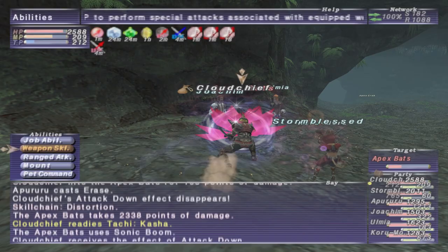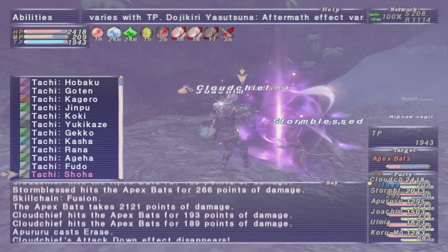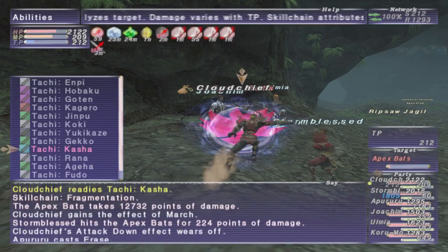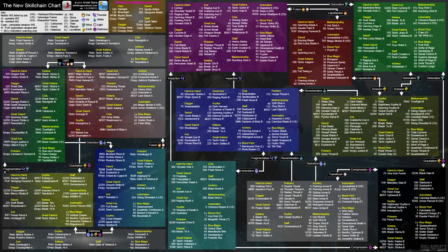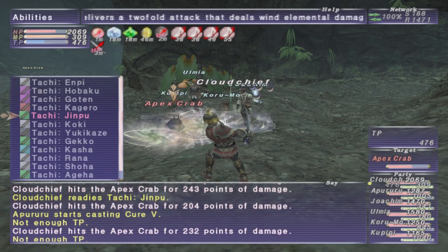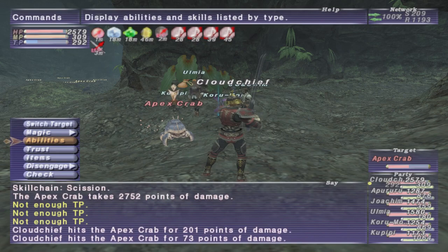As for what weapon skills will perform what skill chains, you can refer to this skill chain chart. Feel free to click on the link down in the description to go to this person's page where the chart is and download and print it out. I definitely did this way back in the day and I recommend you have it — that way you have a quick reference for what weapon skills you can do with what other weapon skills. One thing to be aware of when looking at this chart is you will see letters A, B, and potentially even C next to the weapon skill name. Basically, a weapon skill is going to prioritize the element of A over B or C, so depending on what weapon skill is being used to close, it might not actually perform the element you want.